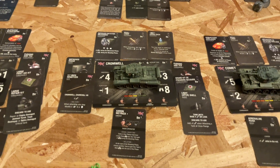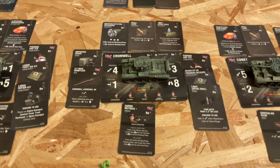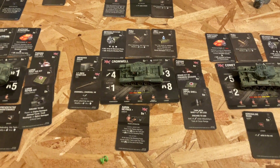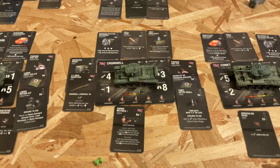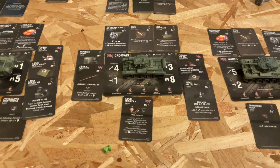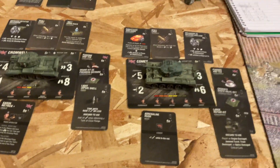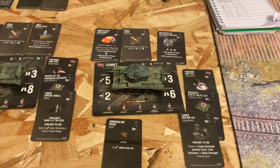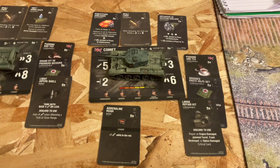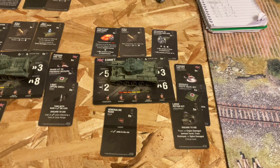Maddox is the loader with adrenaline rush and firefighting, and there's a preventive maintenance driver skill. Next is everyone's favourite British tank — the Cromwell, equipped with improved rotation mechanism, spall liner, wet ammo rack, the 3.7-inch howitzer, improved radio, Putting in Tea, large first aid kit, and a light APCR shell. Finally, the Comet carries improved hardening, spall liner, improved rotation mechanism, Putting in Tea, large first aid kit, large repair kit, and the adrenaline rush loader skill.